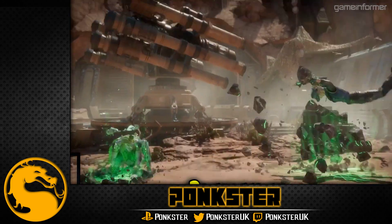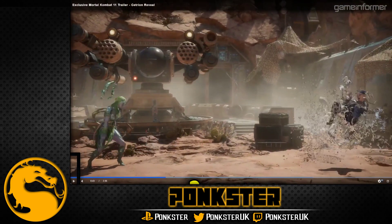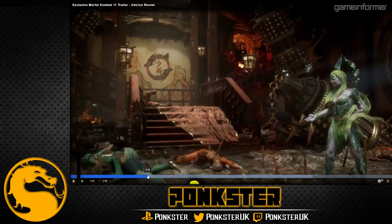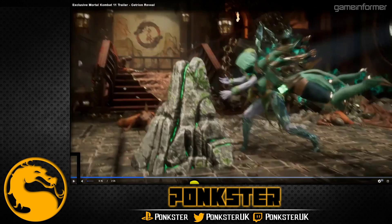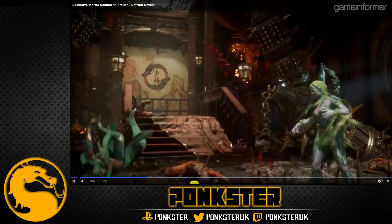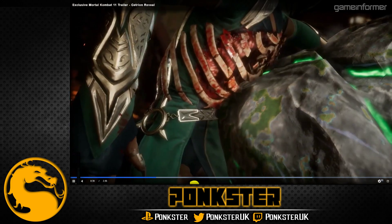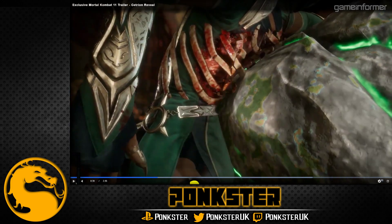One thing to note that was really important — when she was doing the boulder throws, either this is a gear ability where she gets a ground one and a high one, or she can just pick to throw it down or upward. And obviously there's a crushing blow mechanic as well.